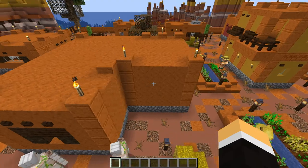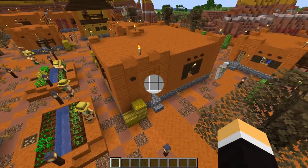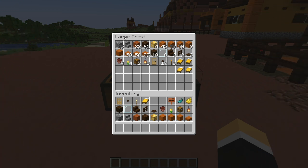The materials we need for the large mesa house: 45 cobblestone, one cobblestone stair, 38 orange terracotta, 61 dark oak planks, four yellow glazed terracotta, 45 cut red sandstone, 109 smooth red sandstone, one chiseled red sandstone, and 123 smooth red sandstone slabs for the roof.